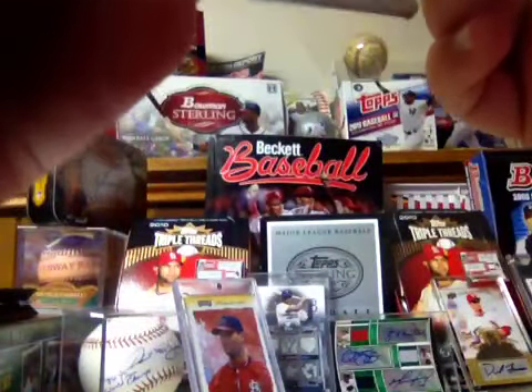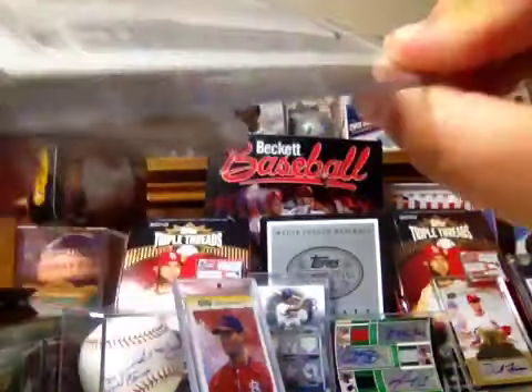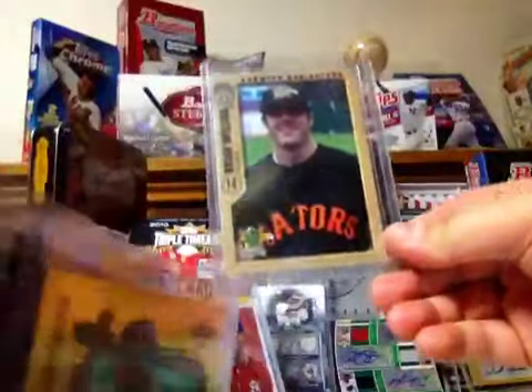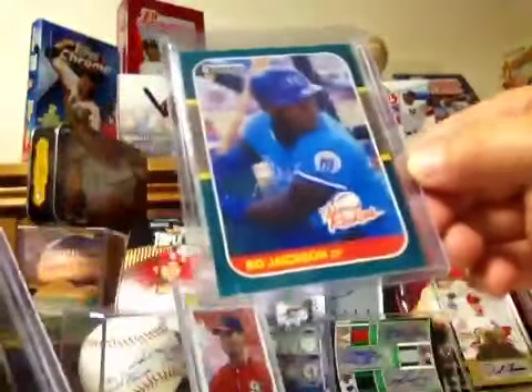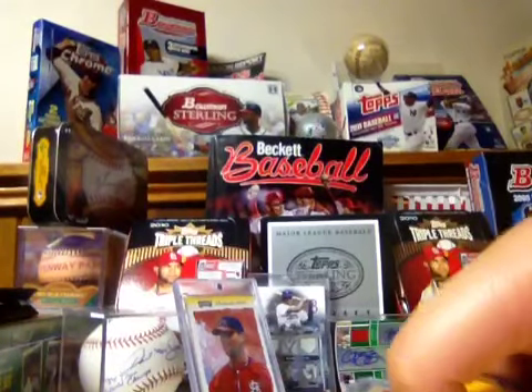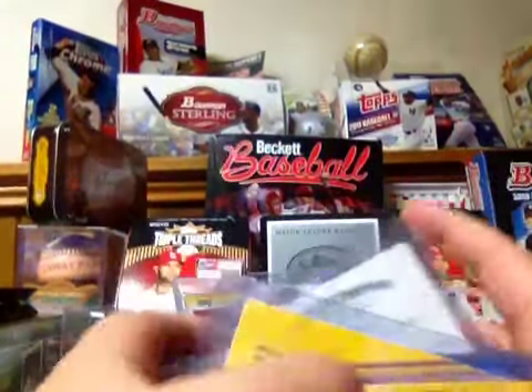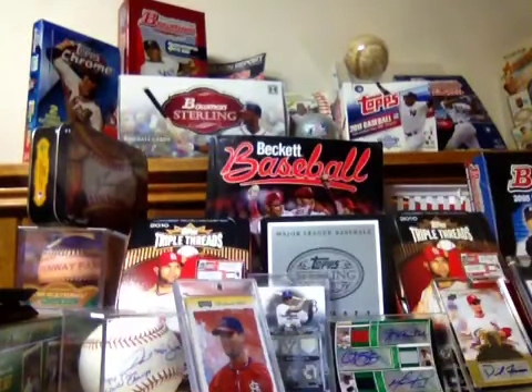Brian Wilson back from '04 — really nice card, I really like that card. And the A-Rod Gold Rush, Bo Jackson, and the Bo Jackson — one of those is a rookies thing from what they used to make, and then one of them is different.